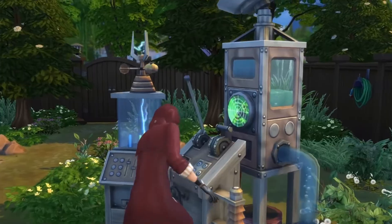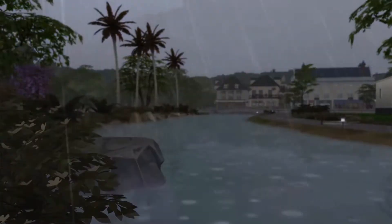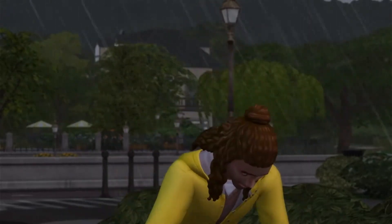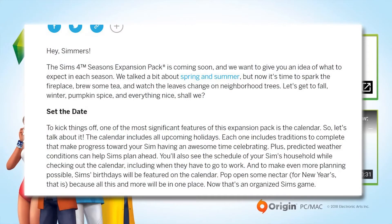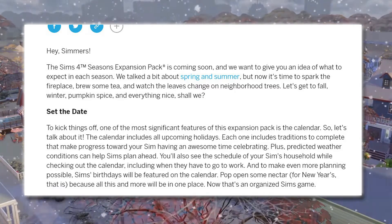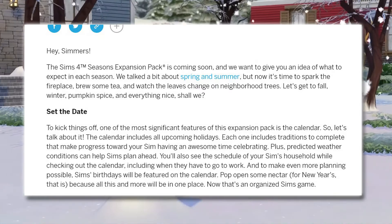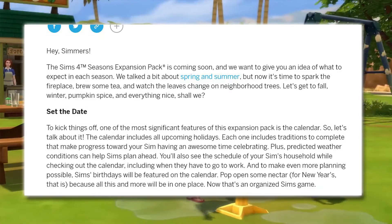So we also found out a little bit more information. They put out a blog regarding fall into winter fun - stay cool with seasons. The Sims 4 Seasons expansion pack is coming soon and they want to give us an idea of what to expect in each season. They talked about spring and summer but now it's time to spark the fireplace, brew some tea and watch the leaves change on the neighbourhood trees. Let's get to fall, winter, pumpkin spice and everything nice.